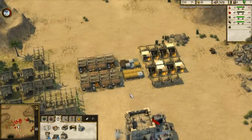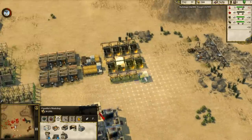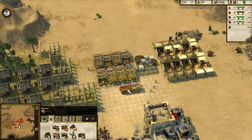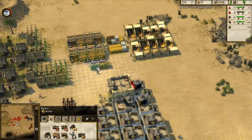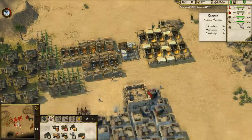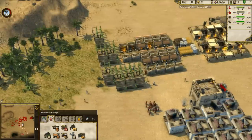I will get rid of the wood production because I won't need it anymore very soon. Let's increase the candle production. The beer production must be taken care of as well. I'll increase the production of hops to make sure I can sustain the population. I will start the food production right now — as you can see I'm destroying all these wood camps because I don't need them anymore.